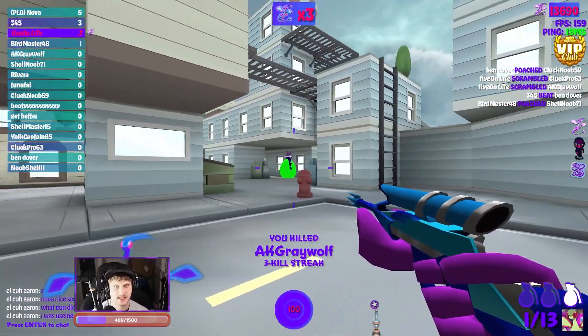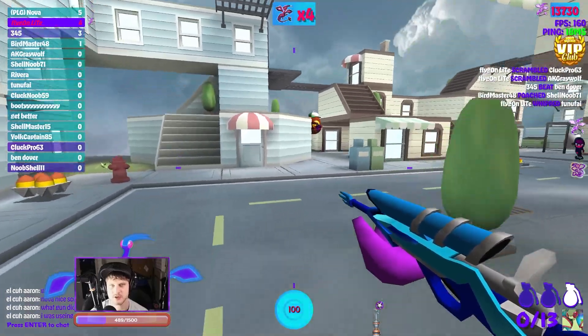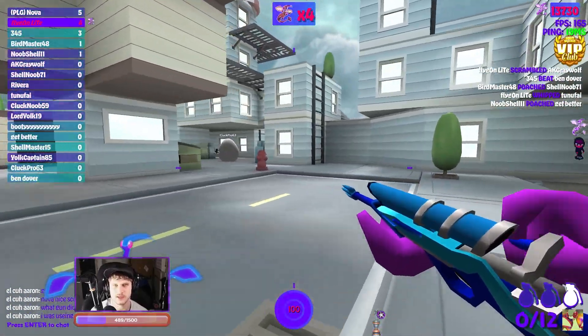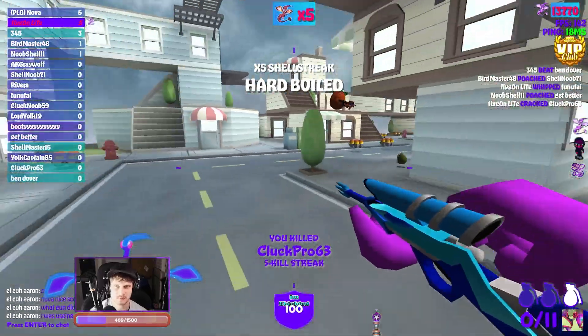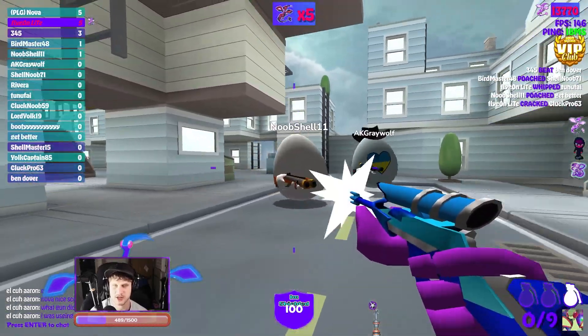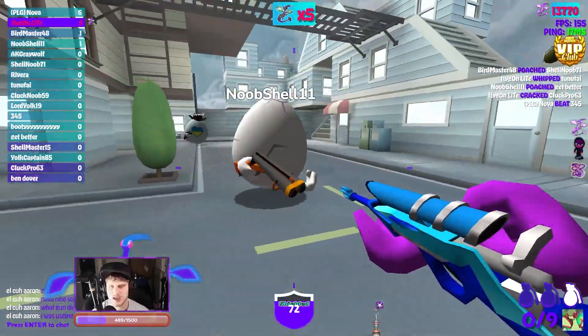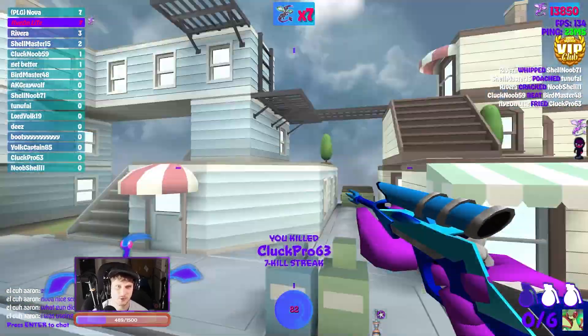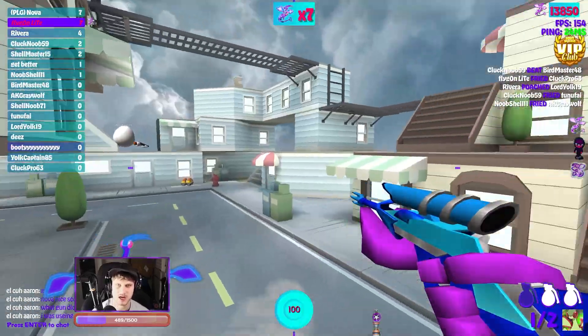Also, let's say I'm facing off against you and you decide to use your scope and I don't. Who do you think is going to get the shot off first? In that split second you took to zoom in, I'm already going to get my shot off. To circumvent that, what you can do is fire off your shot as you're pulling up your scope, and that will help you get the shot off faster.